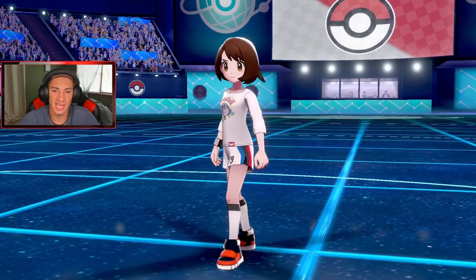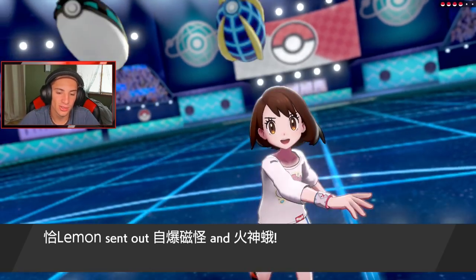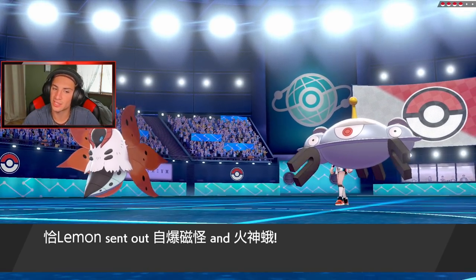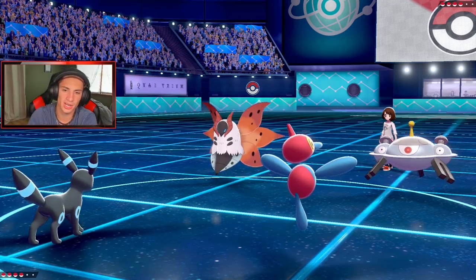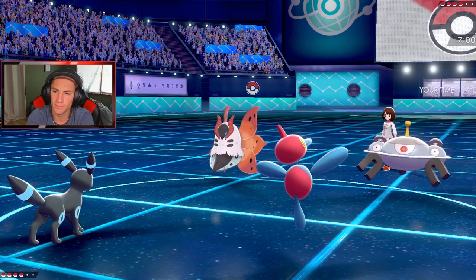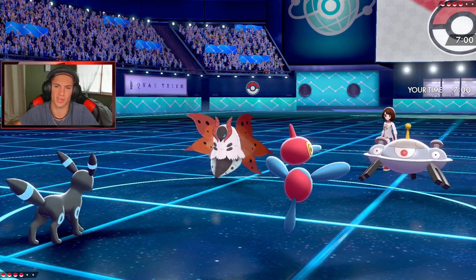He's going to lead Magnezone and Volcarona — might be trying to set up a Quiver Dance, maybe going for an Ally Switch with something along those lines. We're gonna get out here. I'm probably going to Snarl — Snarl is definitely our best bet since they're both special attacking.